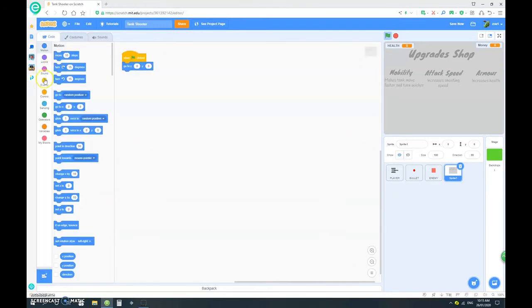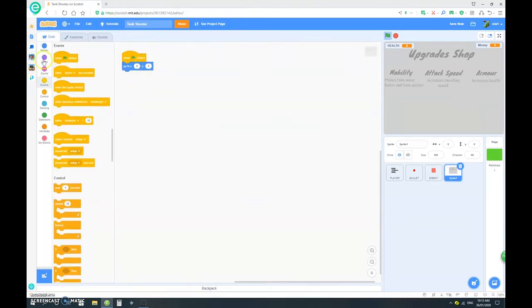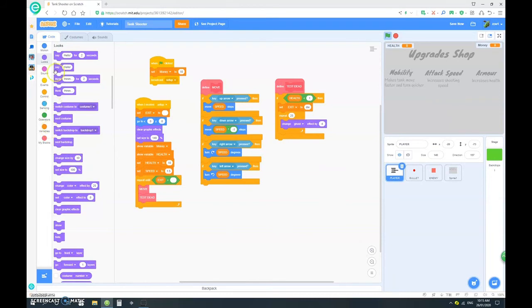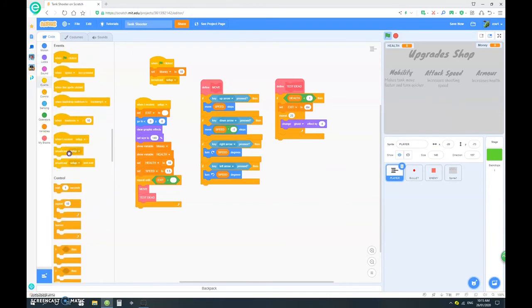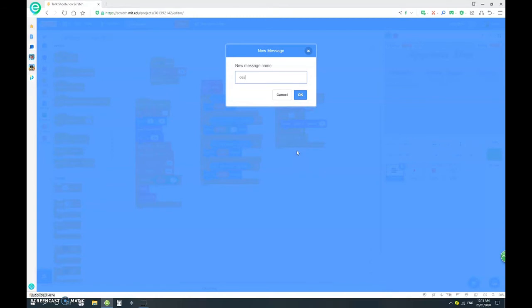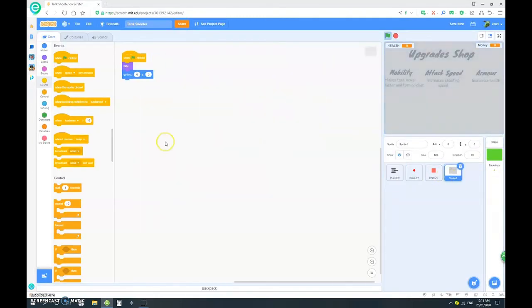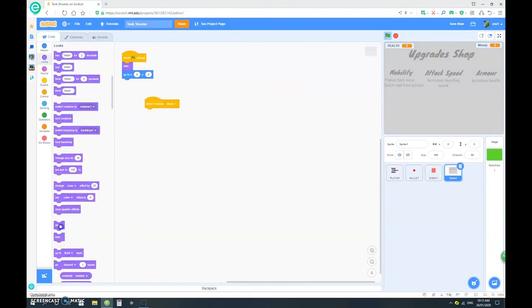Now let's go into the code. When clicked, go to 0,0 and hide. Now let's go to the player. After the test dead section, if it dies, we want it to broadcast 'dead'. And when this receives 'dead', it's time for it to show.